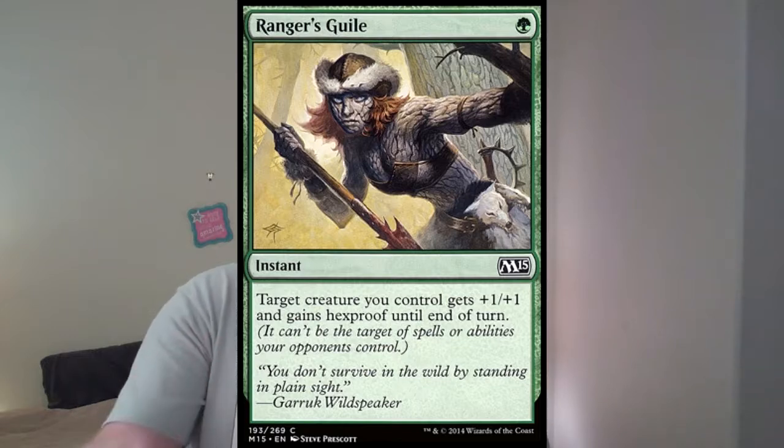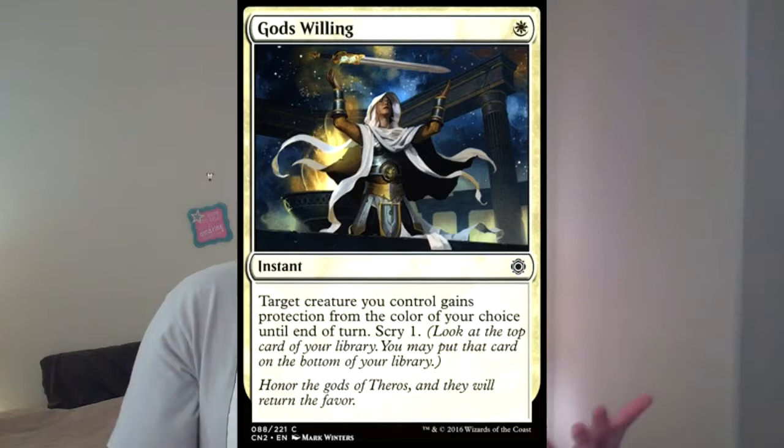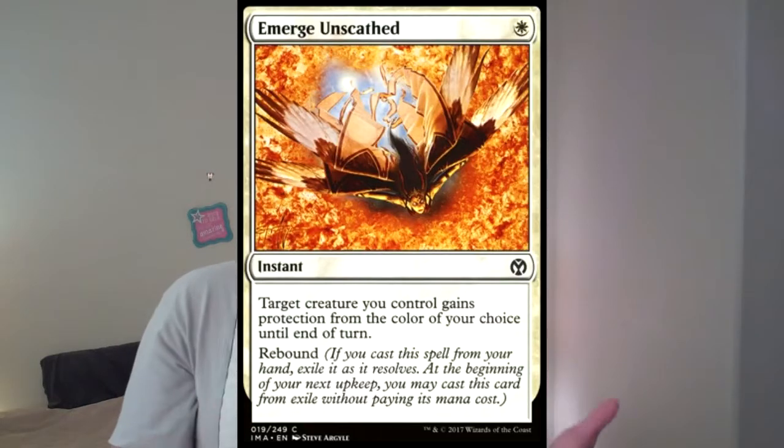Ranger's Guile protects against destroy effects and also gives a +1/+1. God's Willing gives the scry ability, and scrying is always a wonderful addition to any card. Emerge Unscathed I almost feel is the worst one because I want the surprise factor - I can only really use the protection ability once on the first cast. The rebound is okay though; I can use it to push through damage by targeting my biggest creature and swinging for free because if it has protection from a color you can't block it, and a lot of Pauper decks are mono-colored.